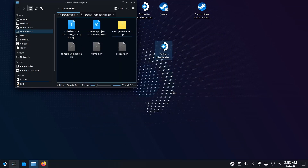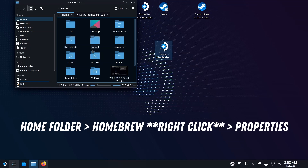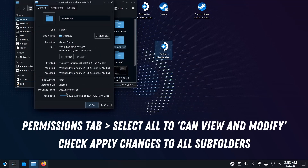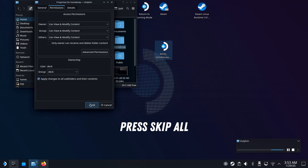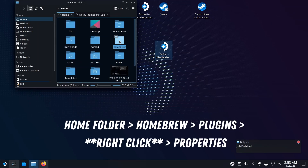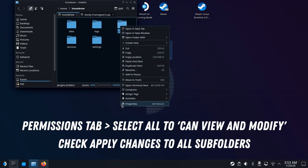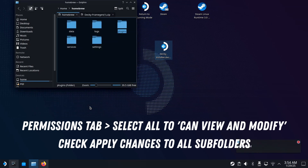Now go to your home folder. We need to set some permissions: find the Homebrew folder, right click on it, go down to Properties, then click on the Permissions tab. Make sure all entries say 'Can view and modify content', check the box to apply to subfolders, and press OK. You'll most likely get a pop-up — just press 'Skip All' and it'll do what it can. Then go into the Homebrew folder and do the same thing on the Plugins folder: right click, Properties, Permissions tab, make sure all say 'Can view and modify content', apply to subfolders, press OK.